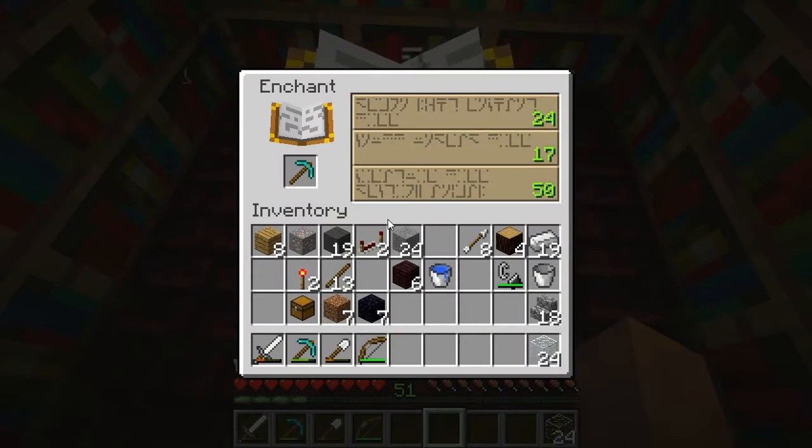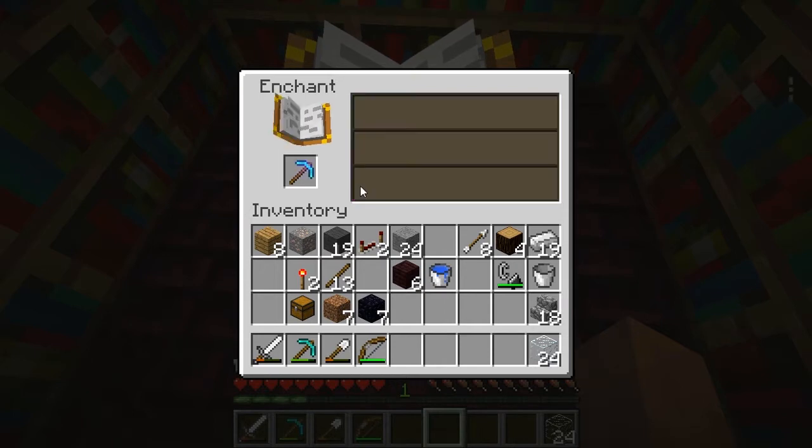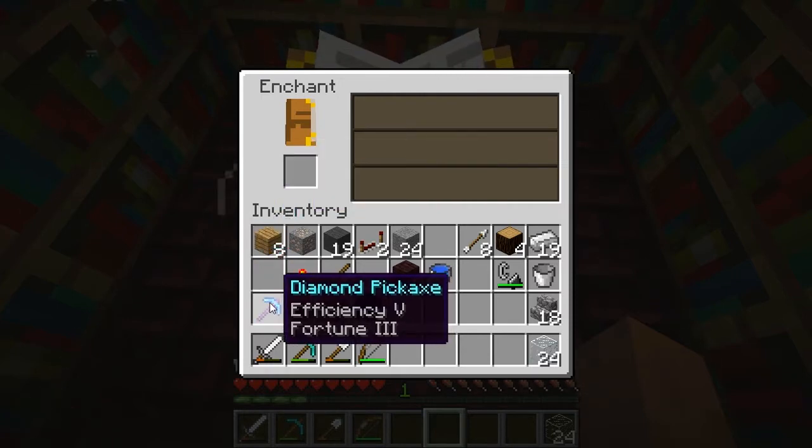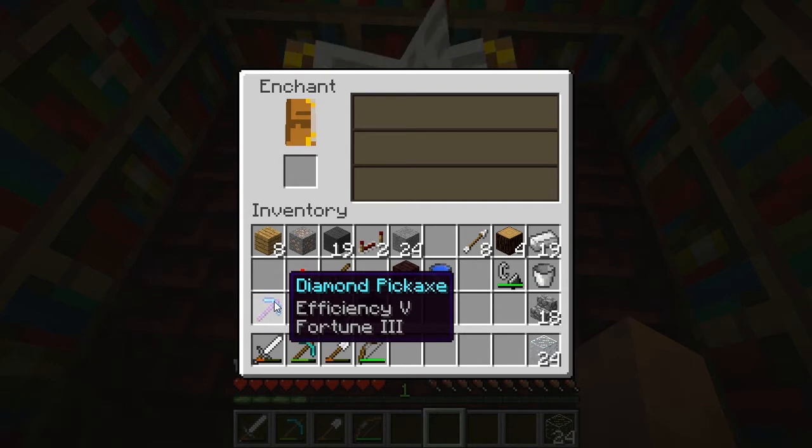Hey guys, this is Soup here, and I thought we'd kick off this episode with an interesting enchantment. Level 50 — hoping for something good. Efficiency 5, Fortune 3. That is a good one.